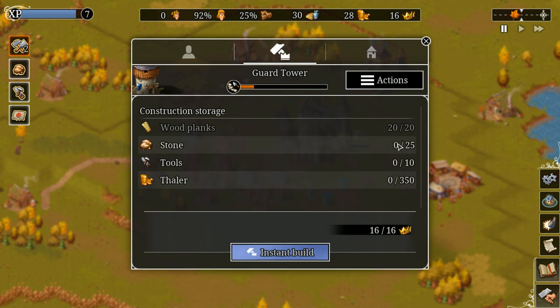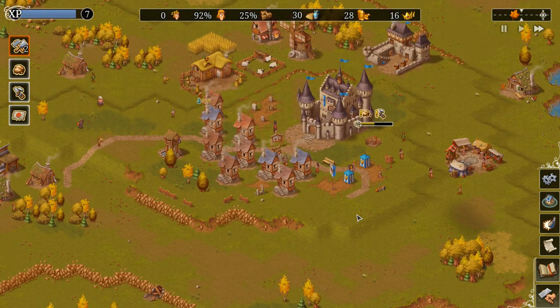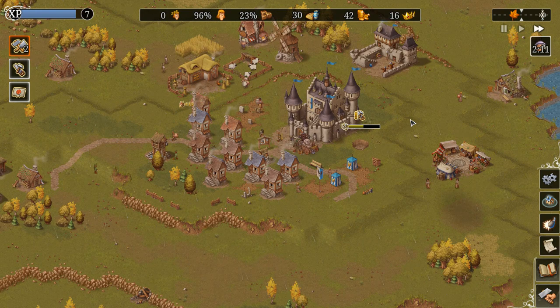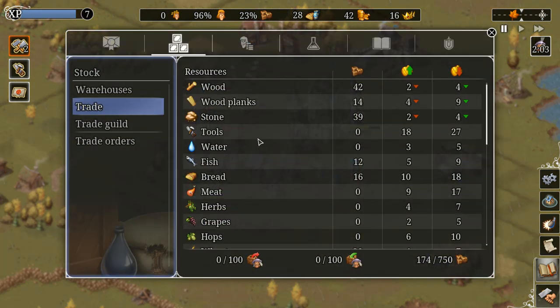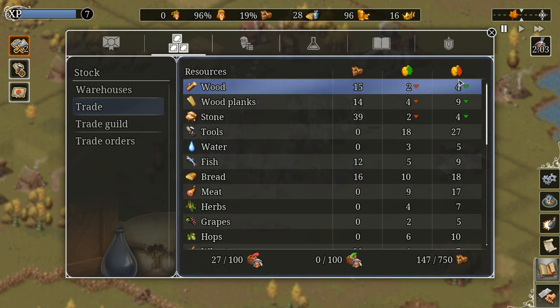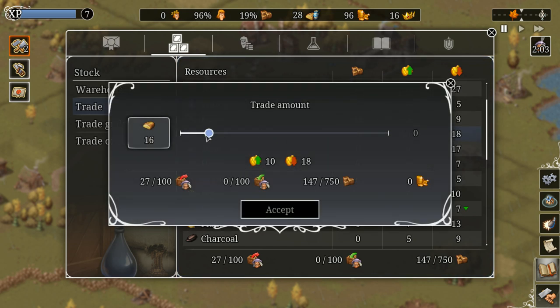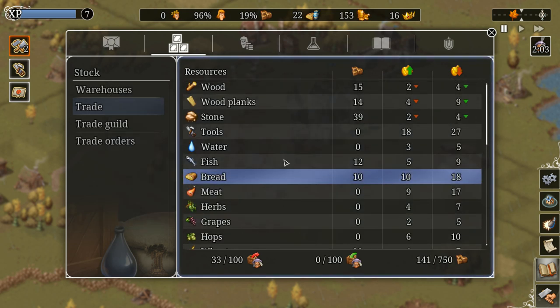Wood planks are delivered, now I just need stone. The prestige fast-build cost is now down to 16 — I could auto-build it now if I wanted. Merchant has arrived. Prices will fluctuate — if you sell a lot of stone the previous time the merchant was here, the prices will be worse next time. So it helps to alternate between what goods you're selling. I'll sell a little bit of bread; I don't want to lose too much food, but I do want some money.